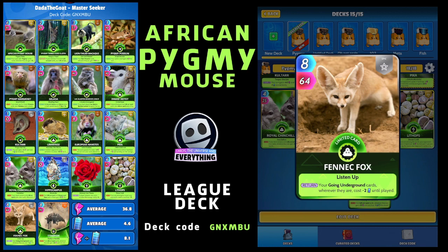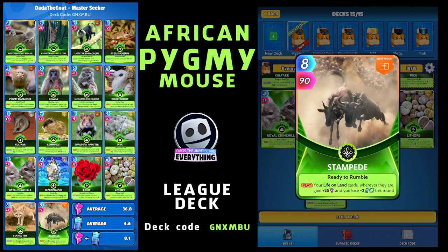The final card is Stampede - an ultra fusion. On the play, your life on land cards wherever they are gain plus 25 power, and you lose minus two energy this round. Hopefully we can afford to play it. Deck stats: average power 36.8, average energy 4.6, power divided by energy 8.1. Not the highest but I'm hoping the African Pygmy Mouse and those primate cards get super powerful. The deck code is GNXMBU.